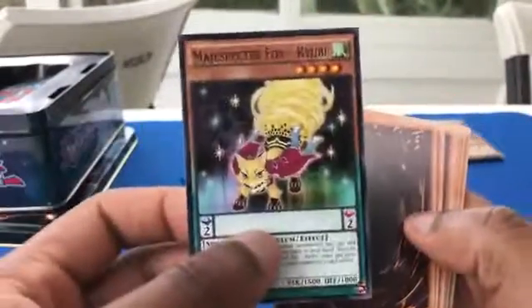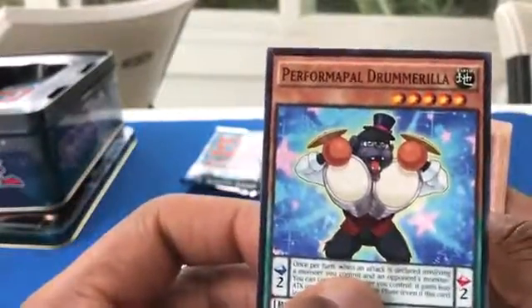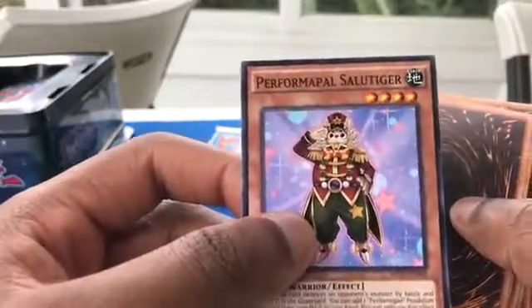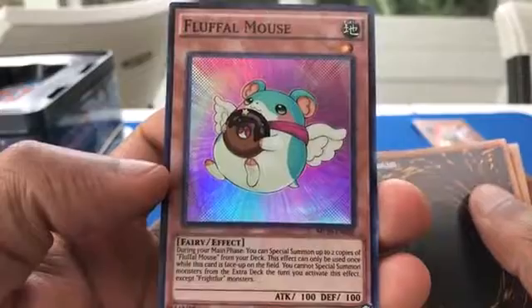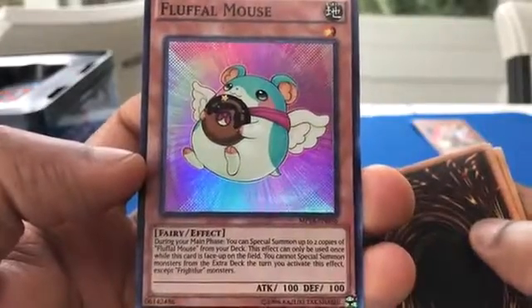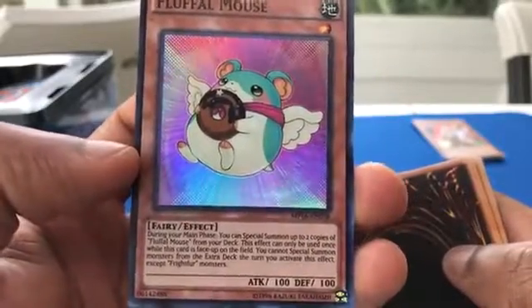Next is Majestic Fox — it's known as a pendulum monster. I don't know anything about pendulum. Performer Apple Drumrilla. Super Heavy Samurai Soul Buster Gauntlet. Performer Apple Salute Tiger. Cybernetic Fusion Support. Fluffle Mouse — during your main phase you can special summon up to two copies of Fluffle Mouse from your deck; you cannot special summon monsters from the extra deck the turn you activate this effect except Fluff monsters. Interesting.